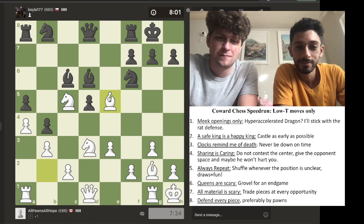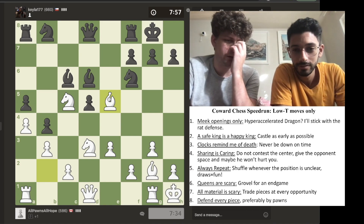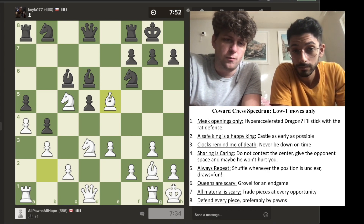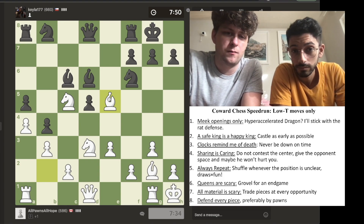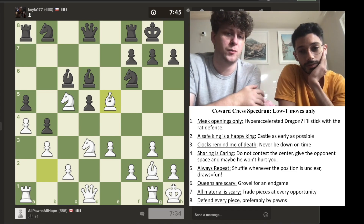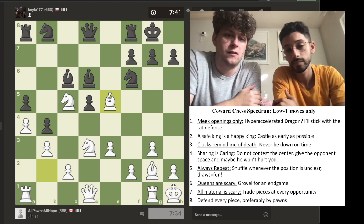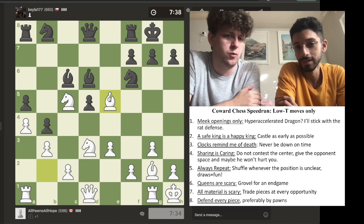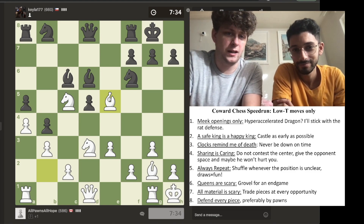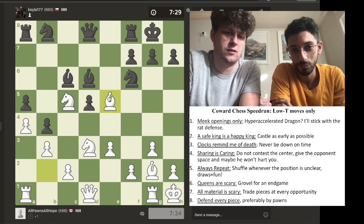This is great. We're still down on time, so it's not great yet. It's a lot to weigh — being meek, being withdrawn, and also thinking about how do I not lose instantly. That's a lot for me. Losing instantly is something I have to put 90% of my brain to work avoiding, so also maintaining the persona of a coward in my moves — it's a lot.